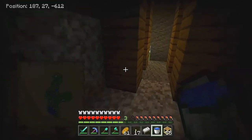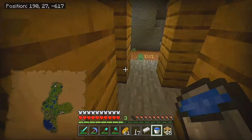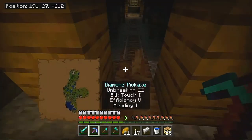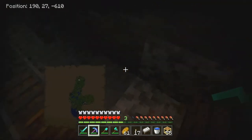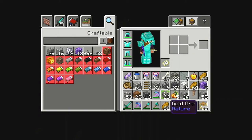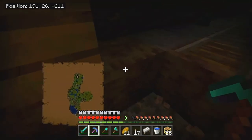I wonder what the axolotl spawn conditions are — does it just need to be underground at a certain y-level and underwater? If that's the case, can we just lay down water underground and have axolotls spawn? We have dripstone — we don't have room, so let's get rid of some junk. We got pointed dripstone, which means we can start ourselves a little dripstone farm.